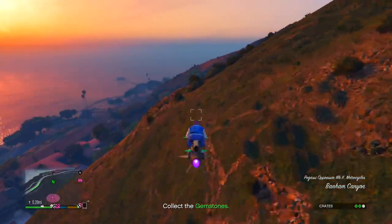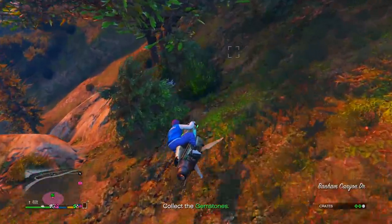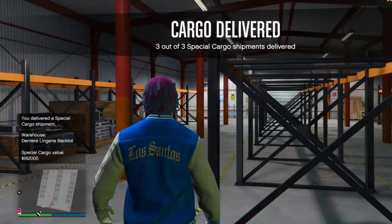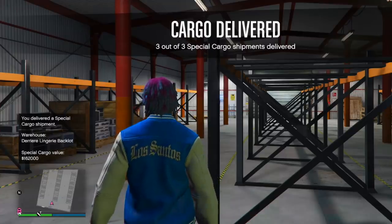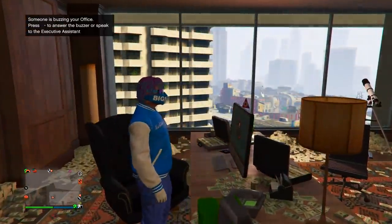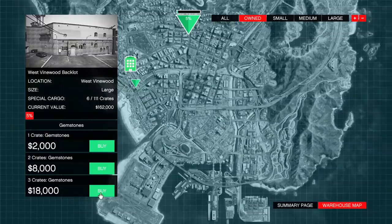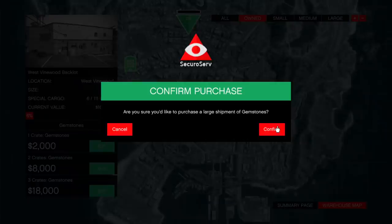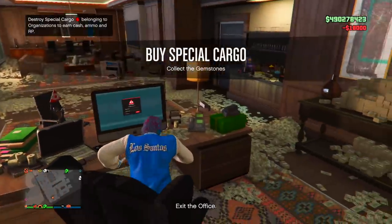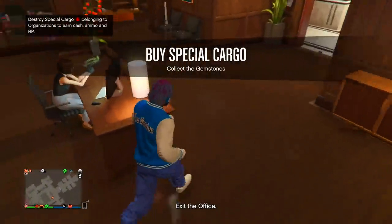Deliver the crates over to the warehouse, then head back over to your CEO office — since that one is close to your CEO office — and source three more crates for the other warehouse near the Terrorbyte. All you want to do is run this strategy back to back: source three crates for one, source three crates for the other, and keep going back and forth until both warehouses are completely full. Once they're both full, they'll sell for a lot of money.